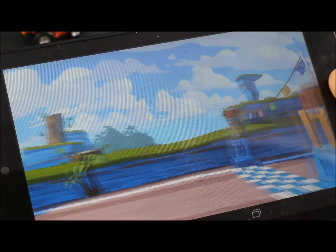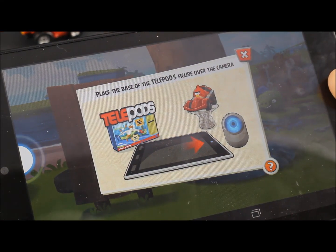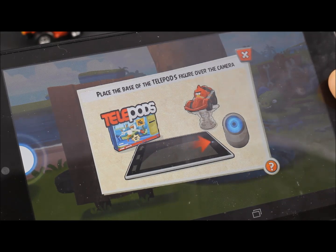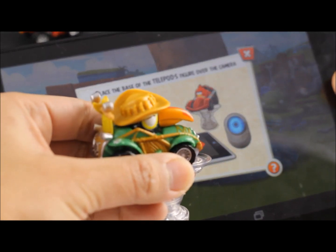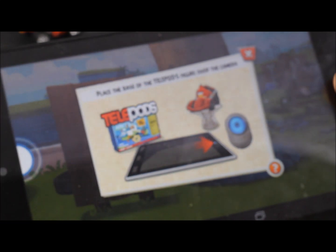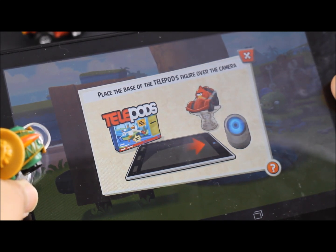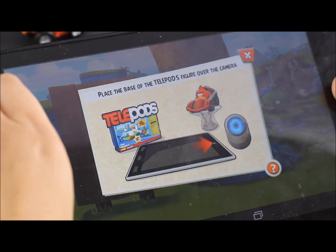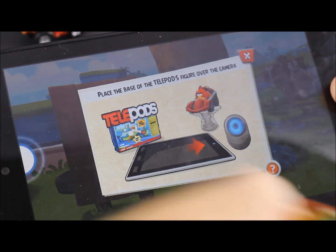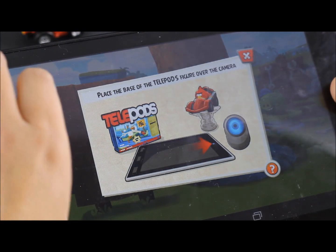First you open the Angry Birds Go app on your cell phone, and then you upload each of the Angry Birds. So you just put the car on the base and put it on top of the camera so it can scan it. Then you wait until it shows up on the tablet that it's been uploaded. So we're going to upload all of them.